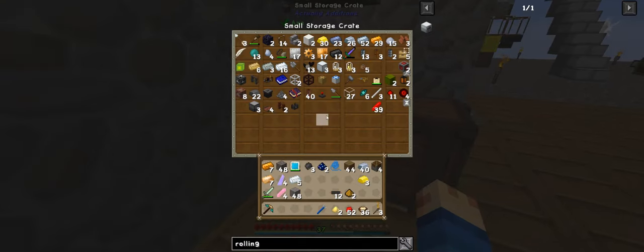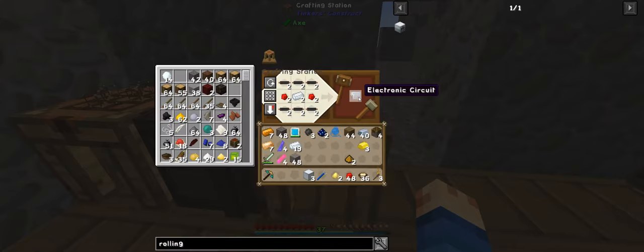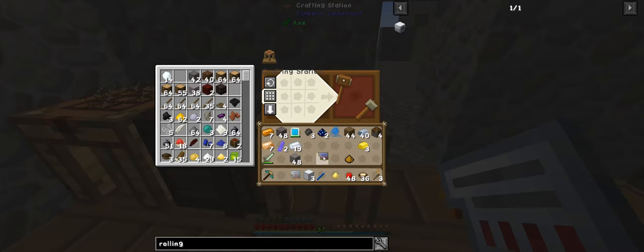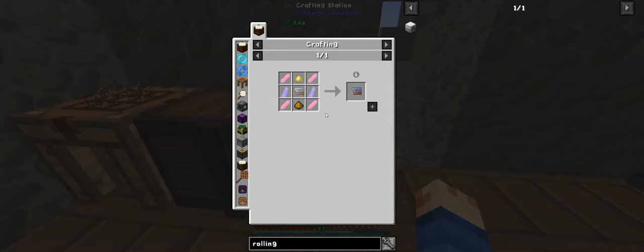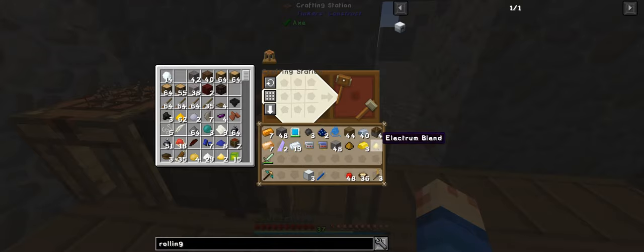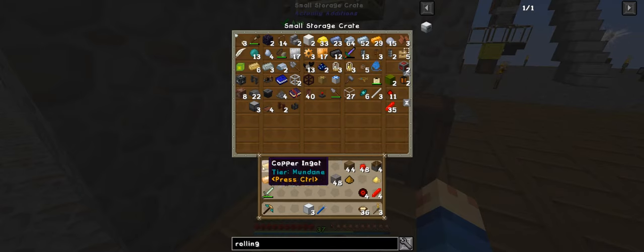I will just continue on making all my machines. We need another machine block, so we need more casings — more reinforced iron. I have everything here. It doesn't really matter which way I go to make these. I miscounted — it needs another four. That actually hurts. I need to do another four: one, two, three, four. I probably realised I need more, but I just didn't think on the blood orb side and only made two. So we still need them.